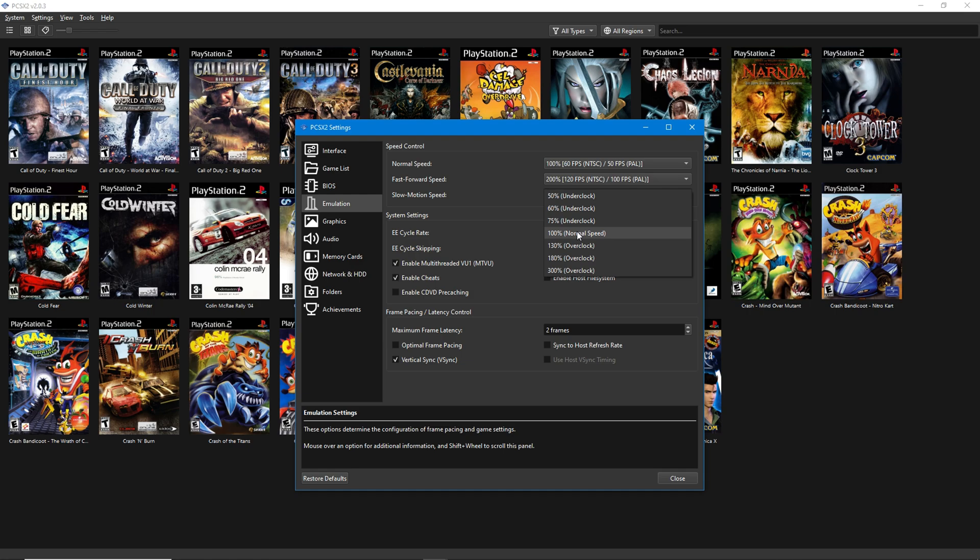If, for some reason, you still struggle with performance, increase your cycle rate to 130 or 180. This will make the games fully playable, even on older computers.